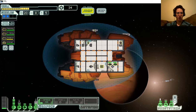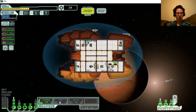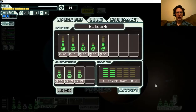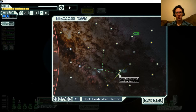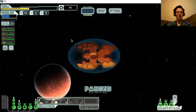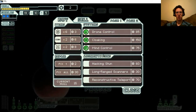Power up my health station. Power that back up. Back to your stations. Give myself some more power here to work with - that'll be better.